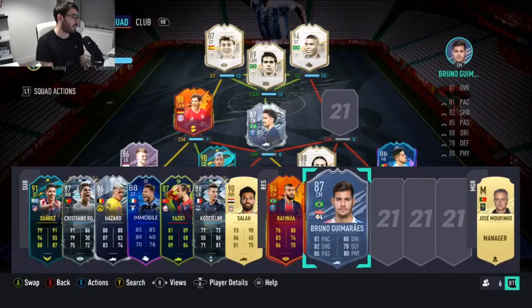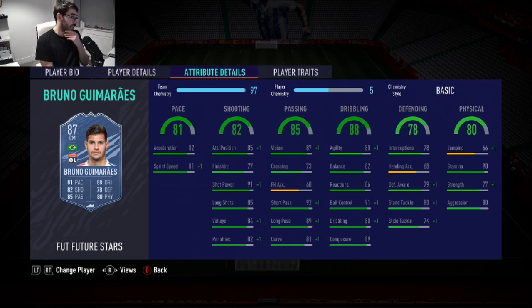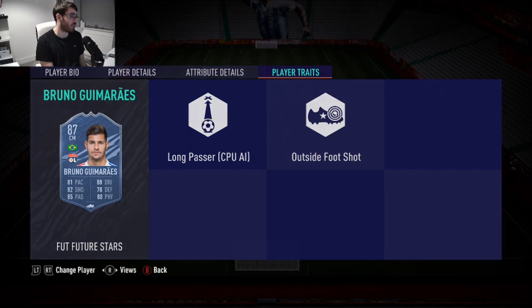So this is the one I want to do out of the two of them. 3-star skills, 3-star weak foot, high-medium work rates. His pace is fine for a box-to-box midfielder. He's got amazing shot power — his shooting stats for a centre midfielder are very, very good. His passing, certainly in terms of vision, short passing and long passing, is superb. His dribbling is a little low on agility but still not too bad. His ball control, in-game dribbling, composure and reactions are all absolutely superb. He doesn't even have that bad defensive stats — his defensive stats are still good for a centre midfielder. Decent physicality as well, and outside foot shot as a trait.